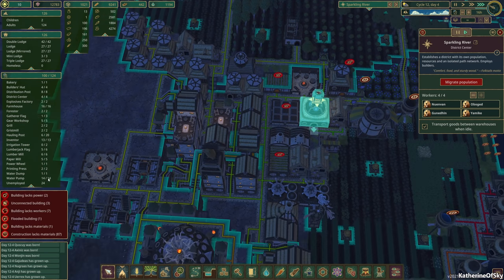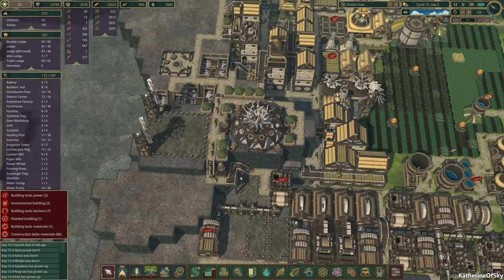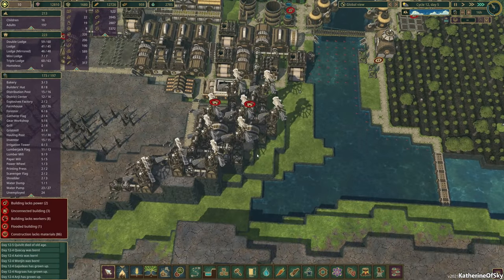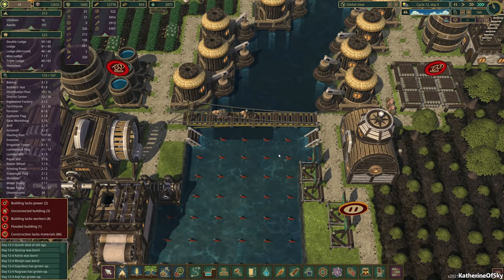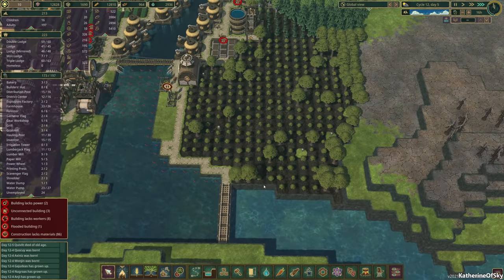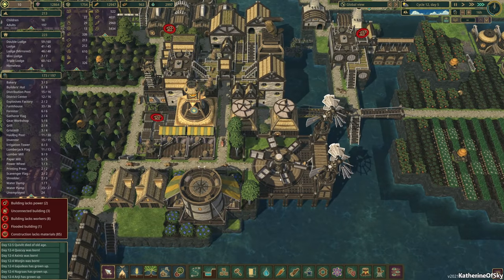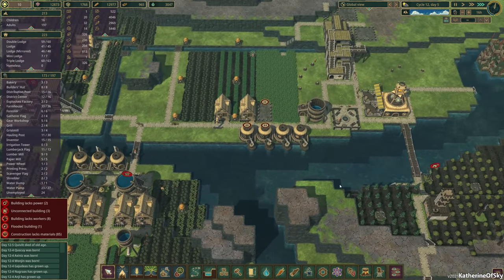How many people do we have? 24 unemployed beavers right now. I kind of feel like maybe we need more workers, or maybe — I don't know what we need. We need a constant power supply; I think that is the basic serious thing that we need. Just kind of looking around, seeing what we're doing here.